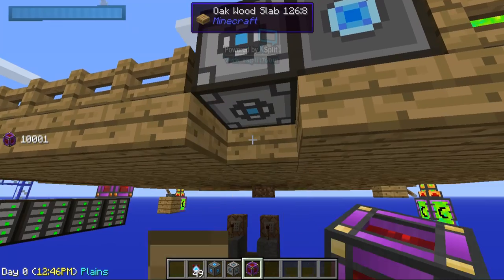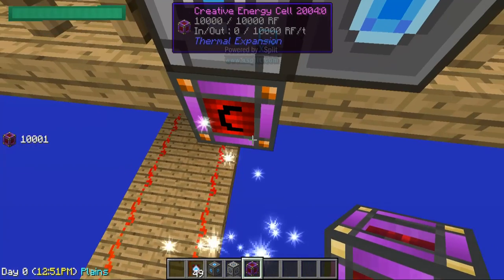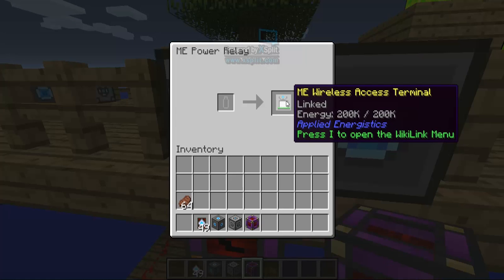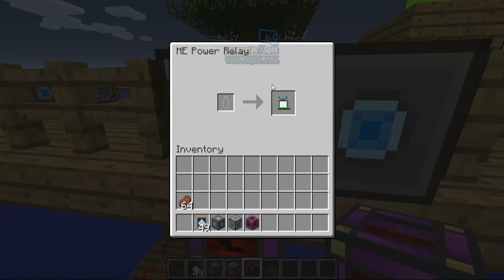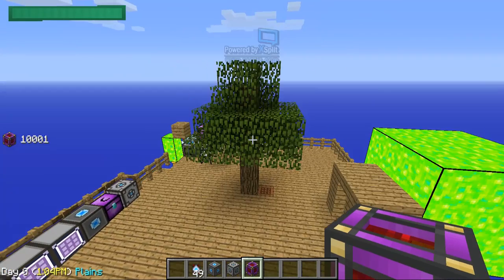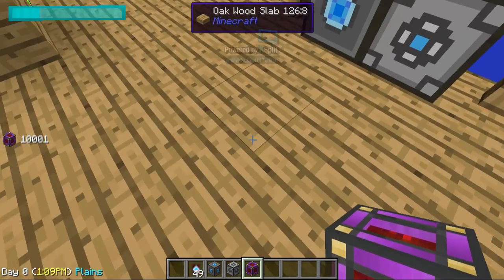Delete the block under it and put the creative energy cell in. Voila — my ME Wireless Access Terminal has been charged. You can also charge your ME Wireless Access Terminal using other methods.